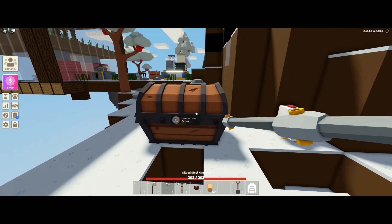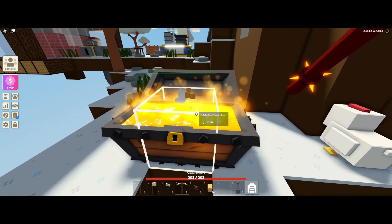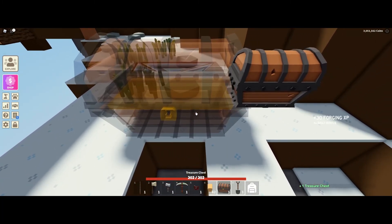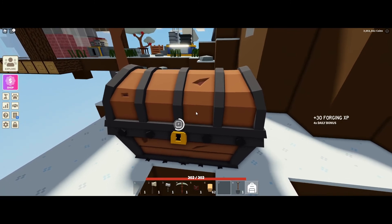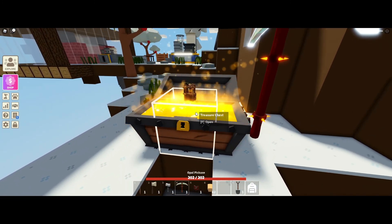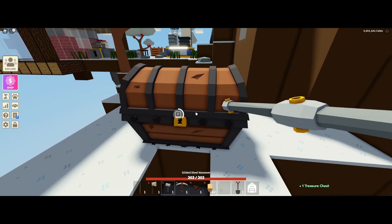What you do is you grab a pick, you open it like this — actually, no — you break it, and then you just get a normal treasure chest. You see? If you don't feel confident that you're going to get a Captain's Rapier here, you can just break it and open it again.